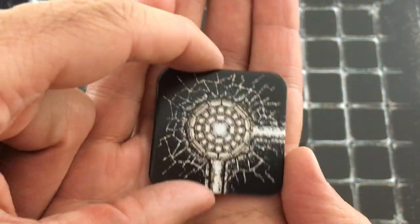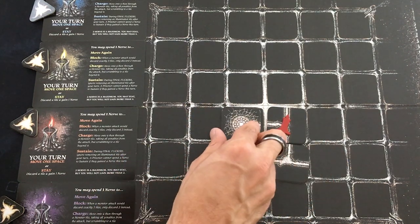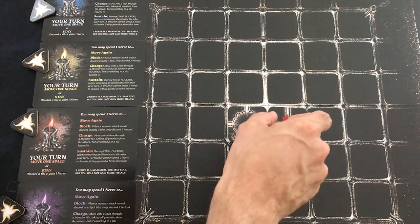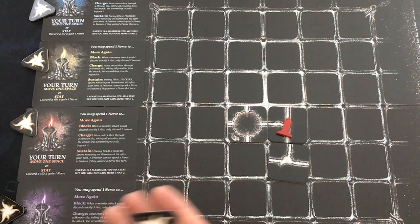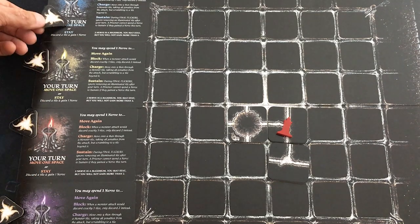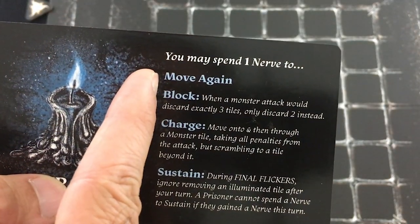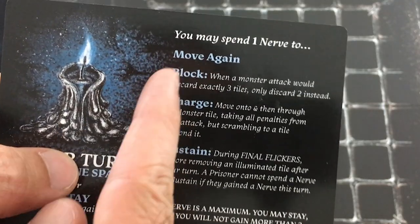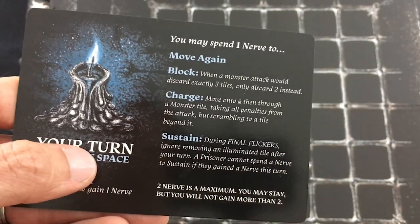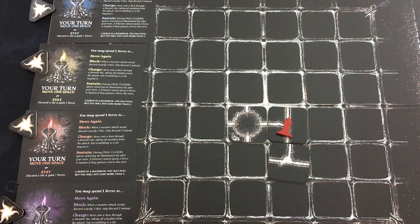Many of the tiles are crumbling — you'll see these cracks, including the start tiles. That means the turn after you start standing on them, whether you leave or stay, they will be flipped over and become a pit. Now, staying is your other option on your turn: you can either move one tile or stay where you are. The bonus of staying is that you get an extra nerve token — you can hold up to two per character. Nerve tokens can be used to take an entire extra turn, block a monster attack, or sustain during the final phase. But when you stay, you have to discard the top tile from the holder, which could be something important.